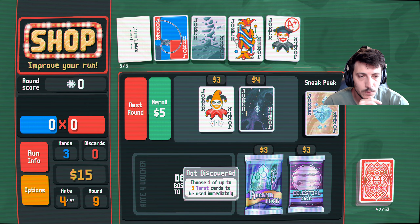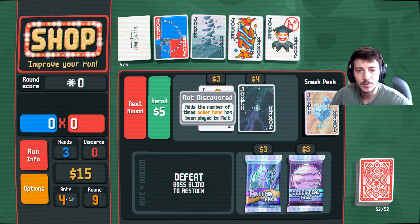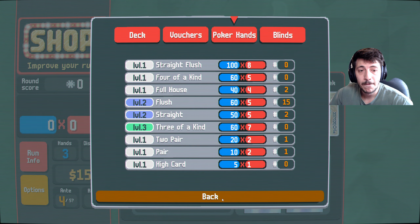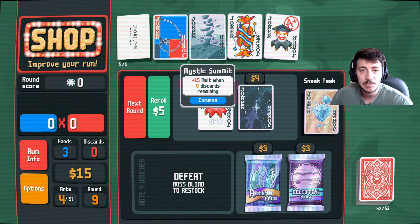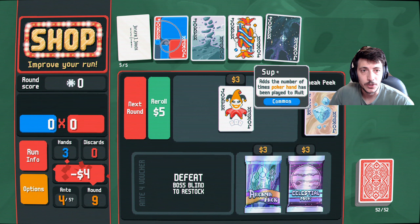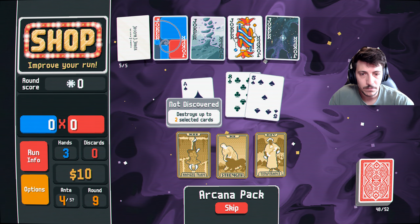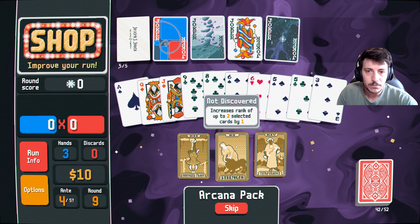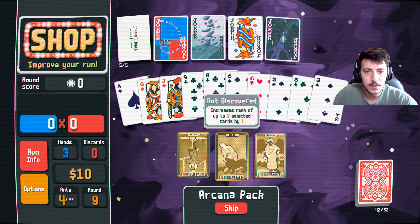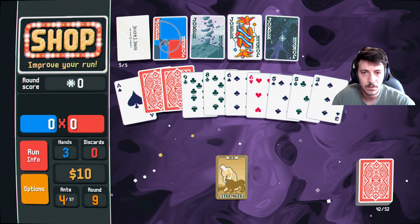Add the number of times poker hand has been played — choose one. Add the number of times that hand has been played to the molt — okay, so however many times. I'm happy to sell that one and purchase this one. Let's buy a tarot card — increase the rank of two selected cards by one. King and queen now, okay. All right, go to next round.